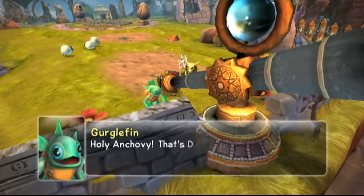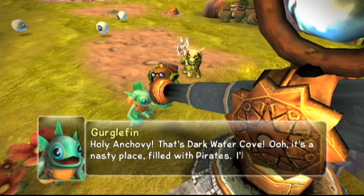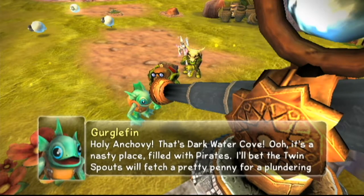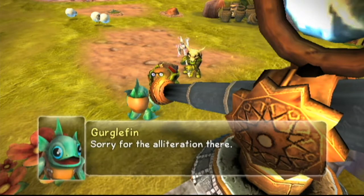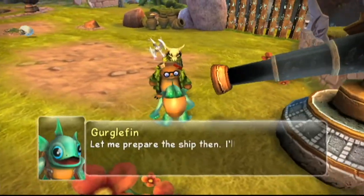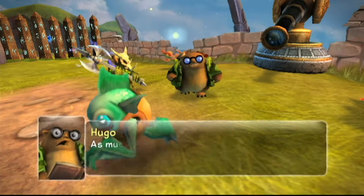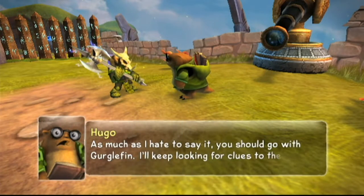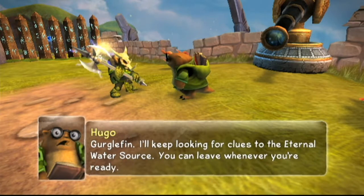Holy anchovy! That's Darkwater Cove! It's a nasty place filled with pirates. Up at the twin spouts, we'll fetch a pretty penny for a plundering pirate. Sorry for the alliteration there. Let me prepare the ship then. As much as I hate to say it, you should go with Gurglefin. I'll keep looking for clues to the eternal water source. You can leave whenever you're ready.